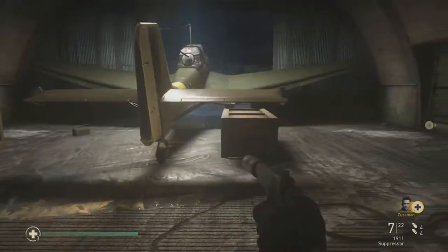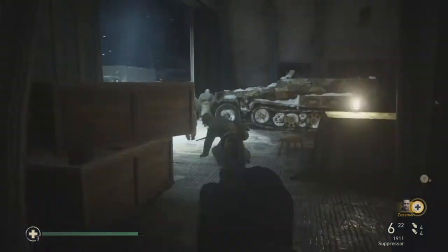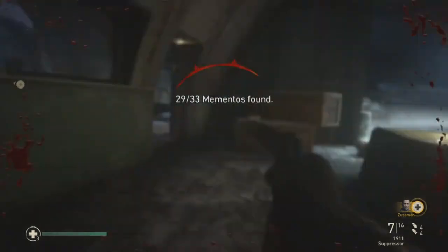Basically, you go through the first one — it's a hangar — and then you go out that door, go through here, and to the second one. On this desk here you should see a comic book. That's your first memento.